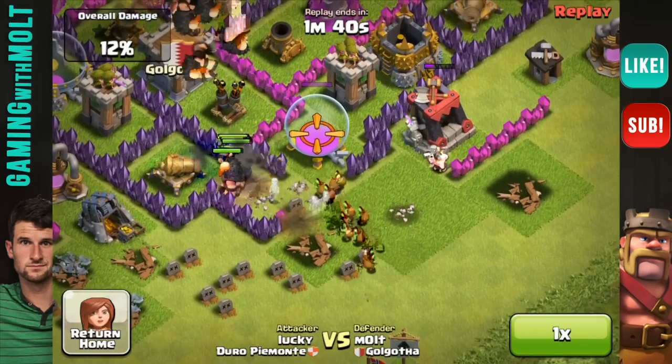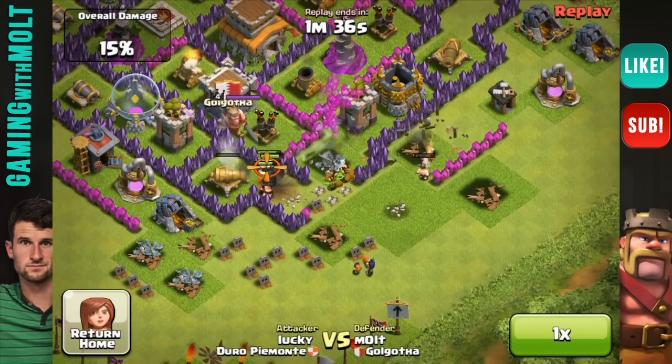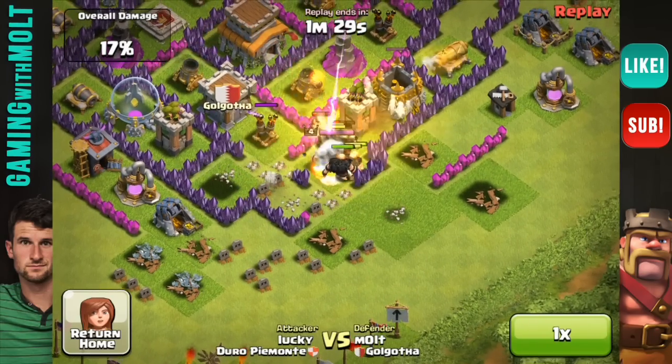Completely unexpected! That's right — another spring trap, taking out three giants. Taking out three giants is a big deal. That's a whole lot of hit points that my defenses don't have to deal with anymore. So if you don't use spring traps, use them. They work very, very well.